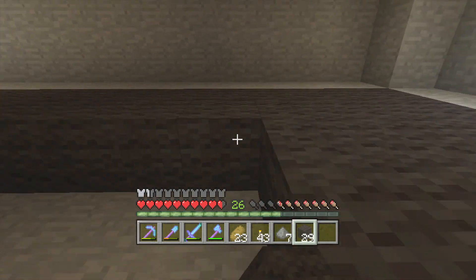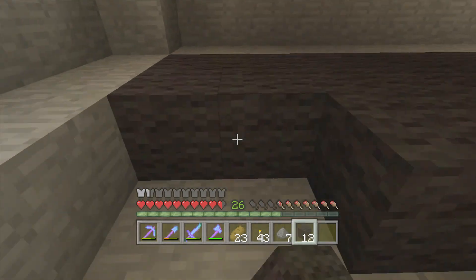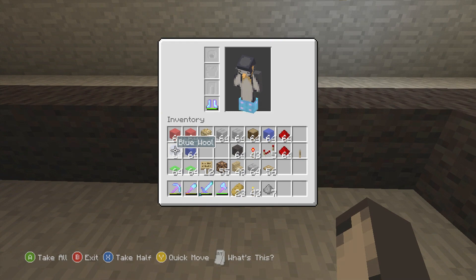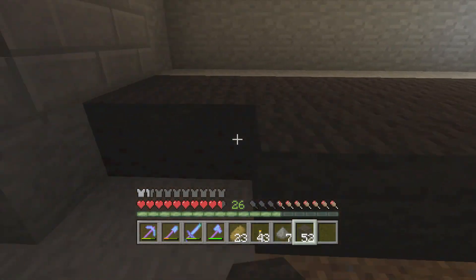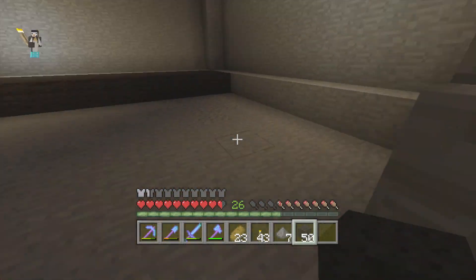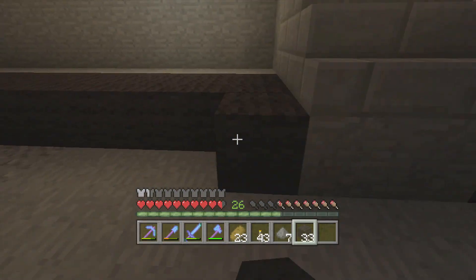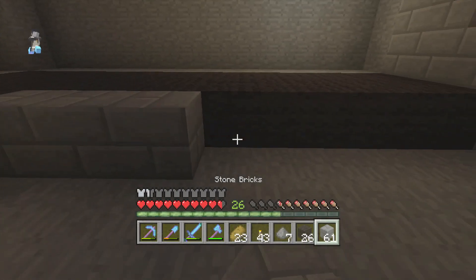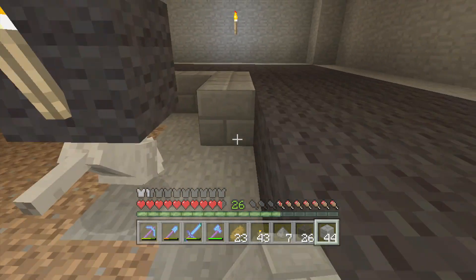Let's get back to work. We'll carry on filling all of this in. Basically what I'm planning is doing the floors, the roof, and then the middle - that's probably the best way to do it. Get all the floors, roof, and walls out of the way first. So let's go with that. Then I need to put a layer of stone bricks in, and then do the rest as red wool. Stone bricks, not regular bricks - I don't think regular bricks would really fit the theme for this one.